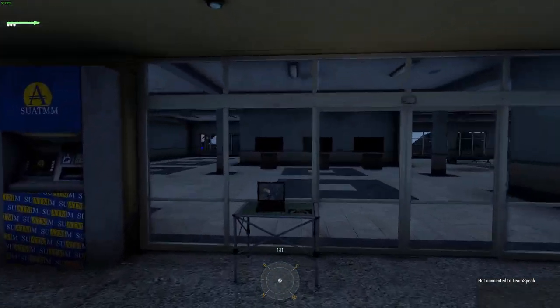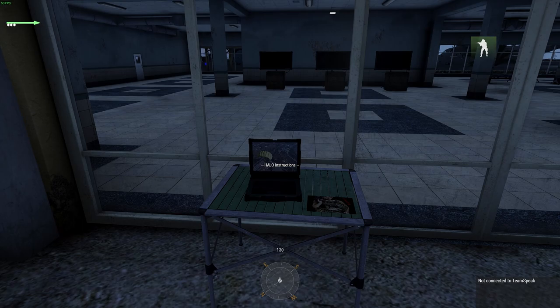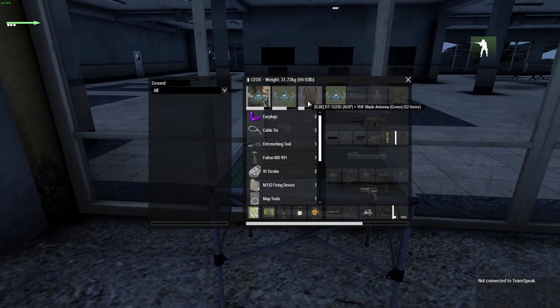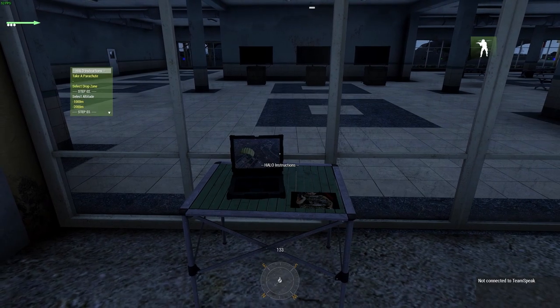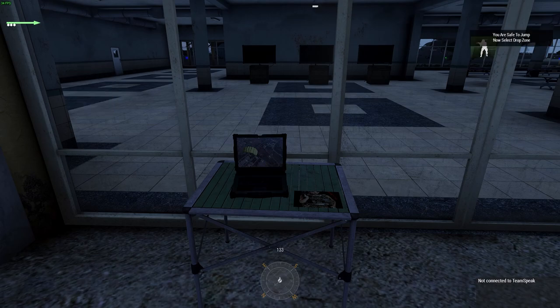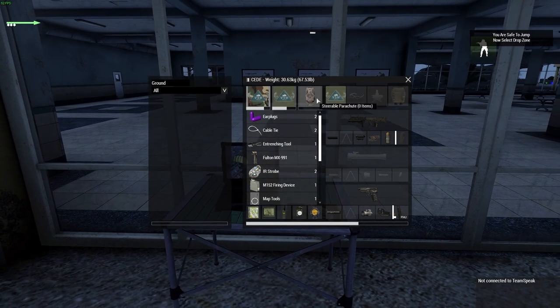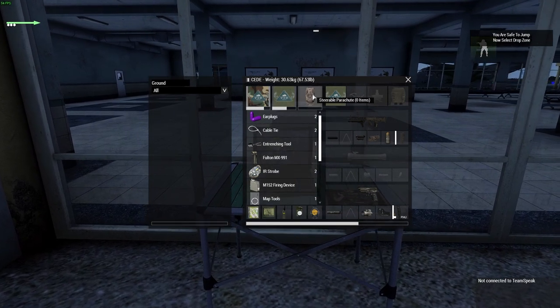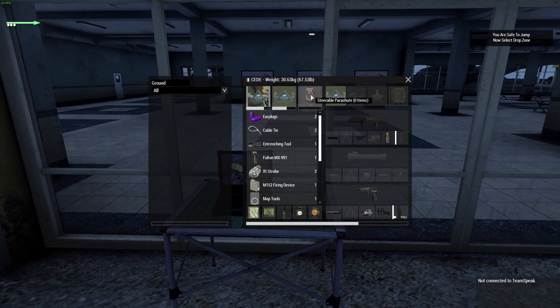For the jumping itself, we have a laptop set up here which is very simple to use. First, use the mouse scroll wheel and take a parachute. If you check your inventory you'll see a backpack with equipment already in it — once you select 'take a parachute,' your backpack is replaced with a steerable parachute and all that equipment is removed. When you finish your jump and land on the ground, the parachute will automatically be taken away and your original pack replaced, so you don't need to worry about that.